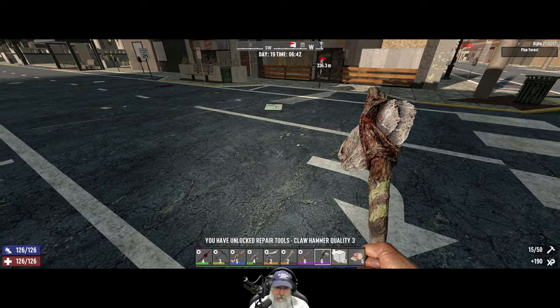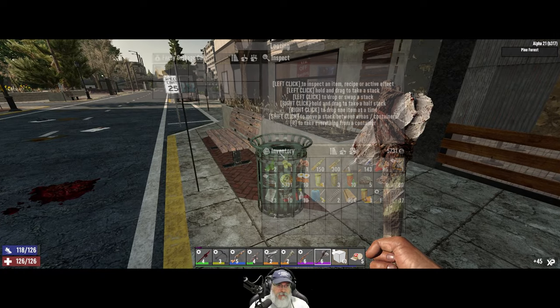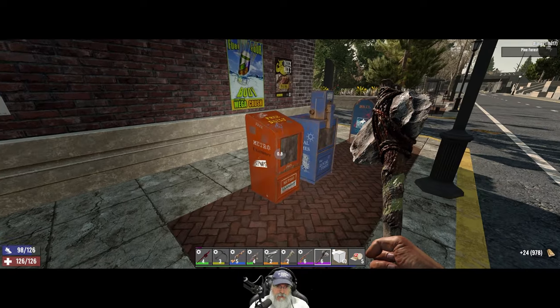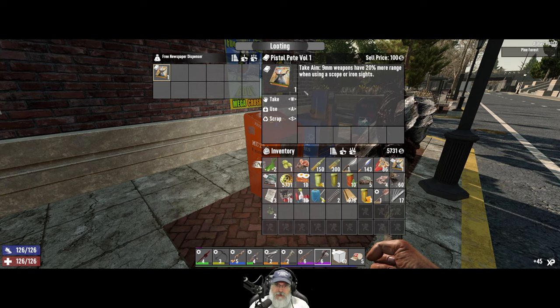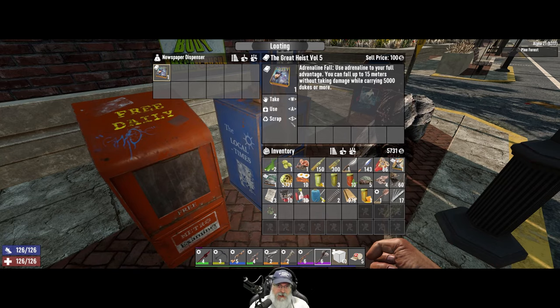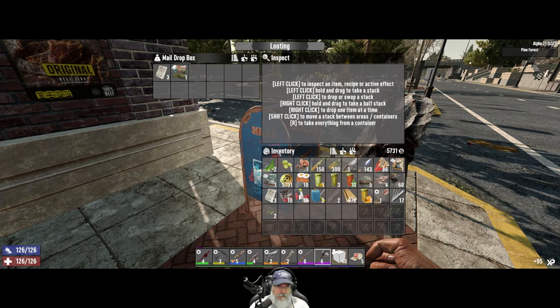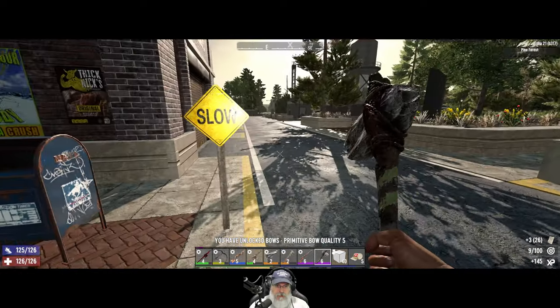Compared to claw hammer quality three — nice. Let's check this. Another Pistol Peat — '20 percent more range when using a scope or iron sights,' beautiful. Heist — 'You can fall up to 15 meters without taking damage if you're carrying 5,000 dukes or more.' Okay. And a bow — now we can make primitive bow quality two.